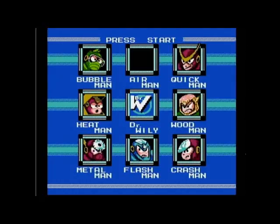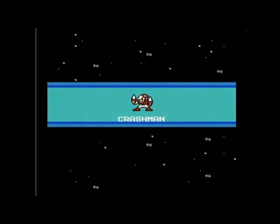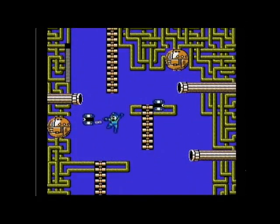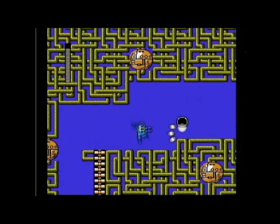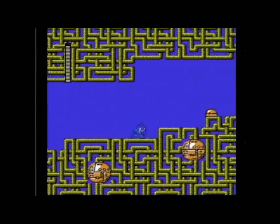Back to the stage select. I just got item number two, which is the little air scooter, and I got the Airman ability for beating Airman. To Crash Man I go — Crash Man is next, because Airman destroys Crash Man in like two hits. This is a pretty wild looking level. It's fairly easy to farm free lives here because those guys are on like every screen and they will drop three lives. One of the things I love about Mega Man 2 — the music is so supreme.